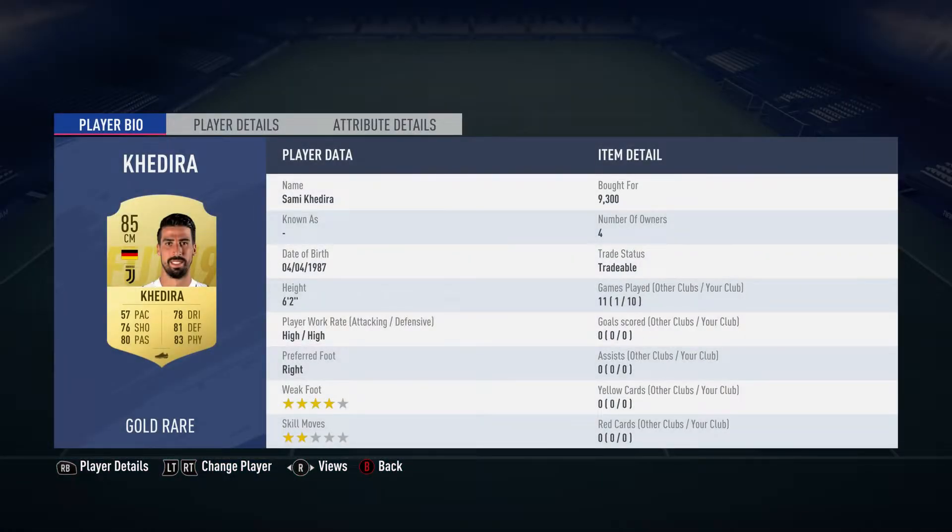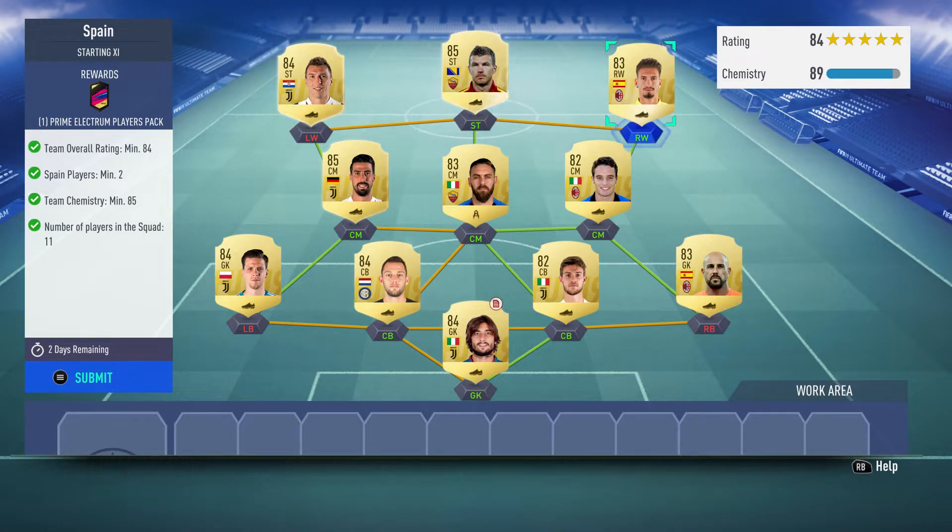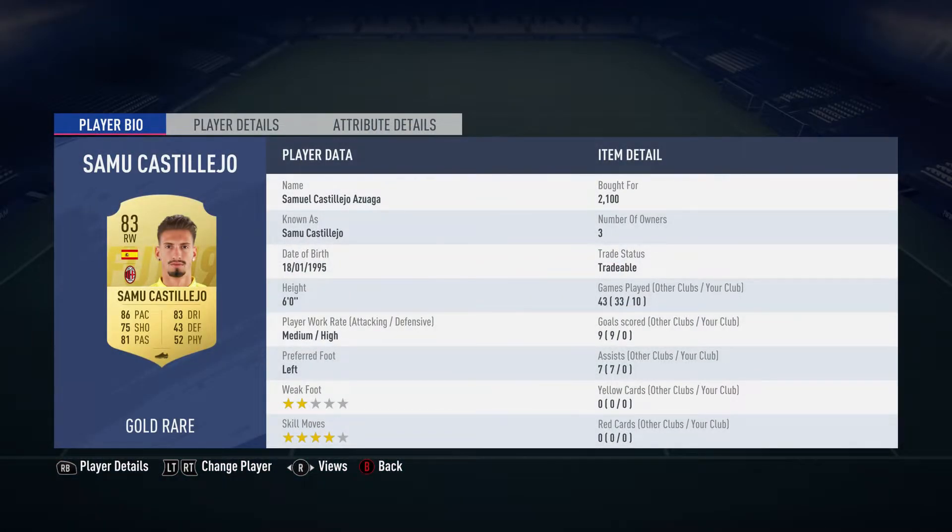On the left we've got Sami Khedira, bought for 9,300 — plays for Juventus in the Italian Serie A and is German.